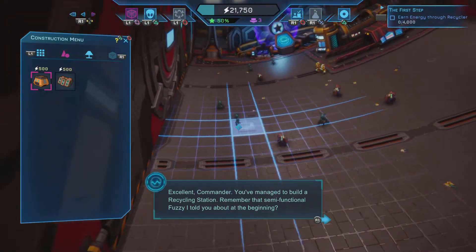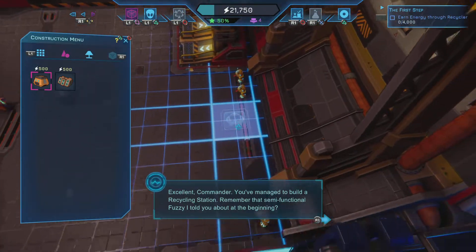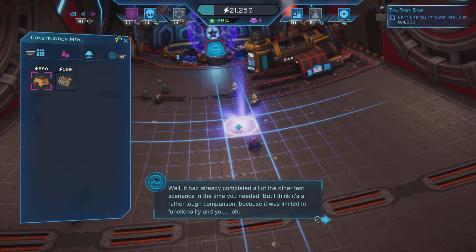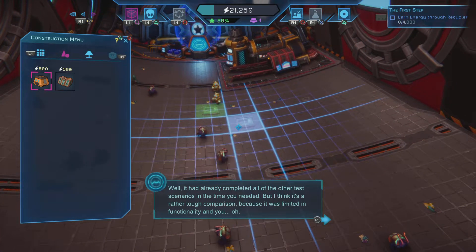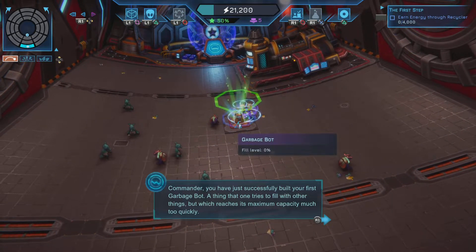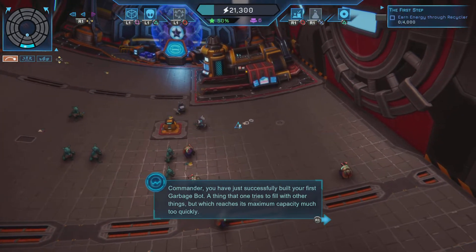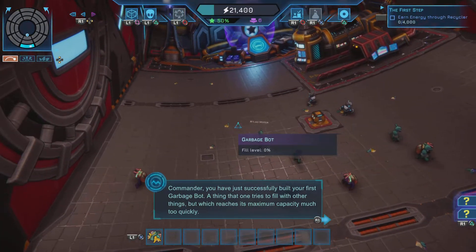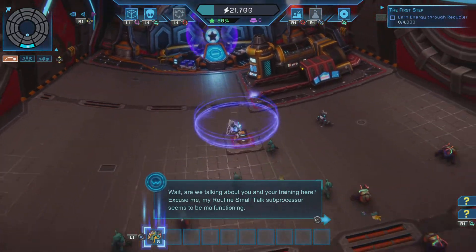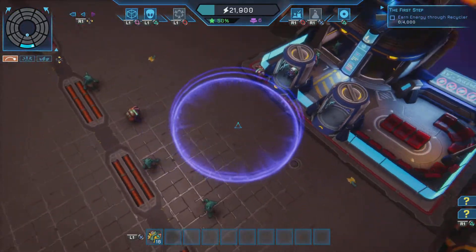Excellent Commander, you've managed to build a recycling station. Remember that semi-functional Fuzzy I told you about? It had already completed all other test scenarios in the time you needed. You have just successfully built your first garbage bot - a thing that one tries to fill with other things but which reaches its maximum capacity much too quickly. Wait, are we talking about me and my training here? Excuse me, my routine small-talk subprocessor seems to be malfunctioning.